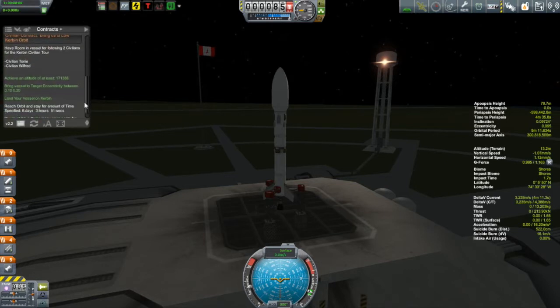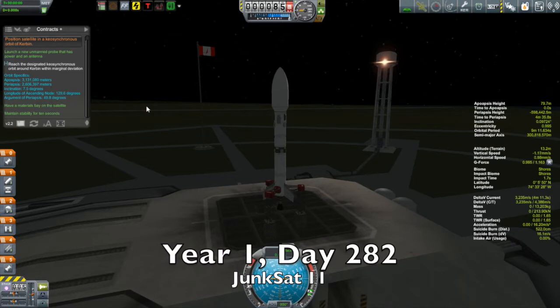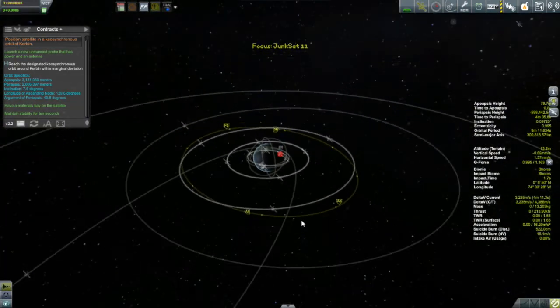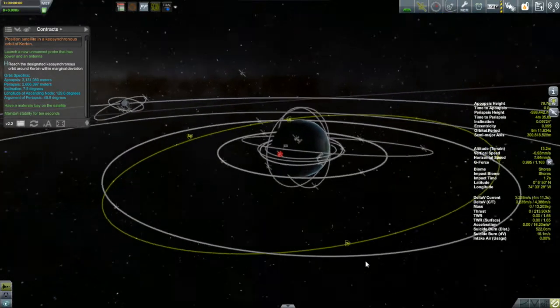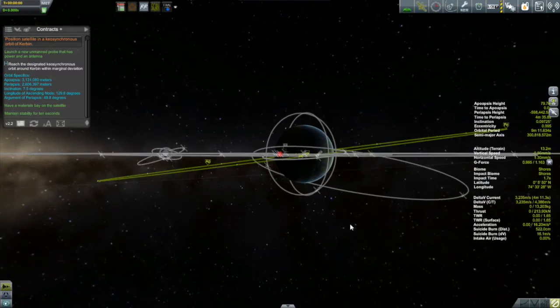We have a couple of missions. We have this satellite mission that I'll be talking about in just a second, and then later on we're going to get our crew of the Hipparchus space station to get some work done — to travel out to some satellites. What we have here is a mission to put a satellite into a particular orbit, and it needs to have a particular inclination.